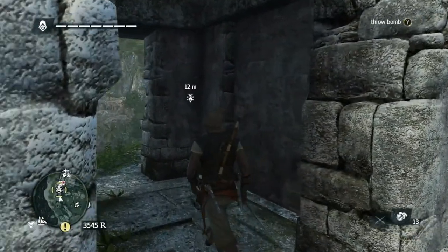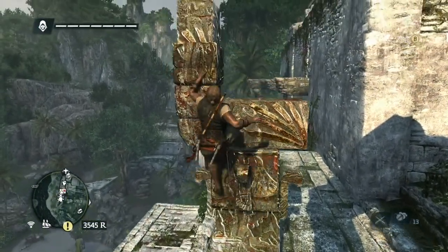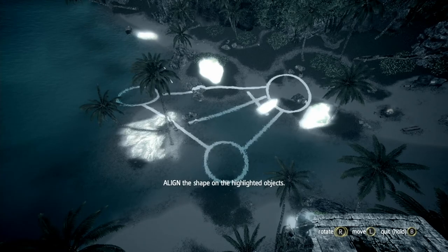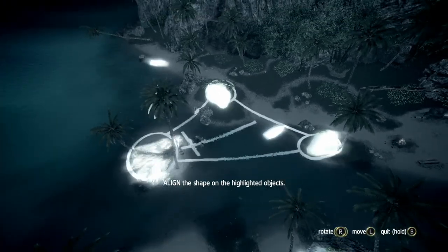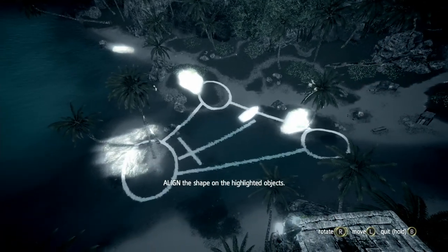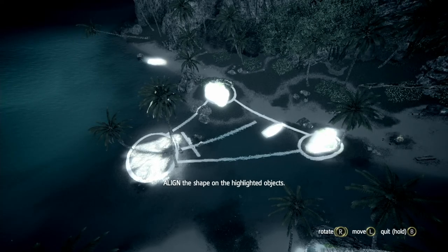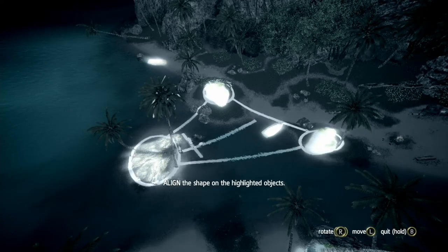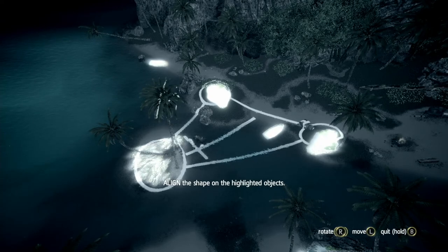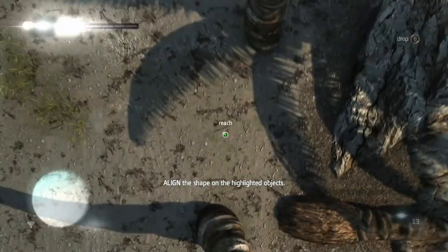This is the first Mayan stela on Mysteriosa. As is with all of the Mayan stela, you climb up, interact, and line up the shapes to indicate where the buried stela is. This one seemed a little finicky and hard to line up, so I played with it for a bit — moving shapes and wiggling it — until it finally lined up and indicated where the treasure was.